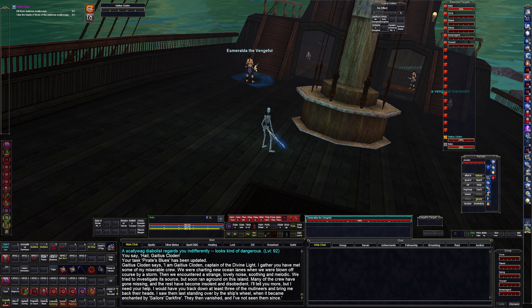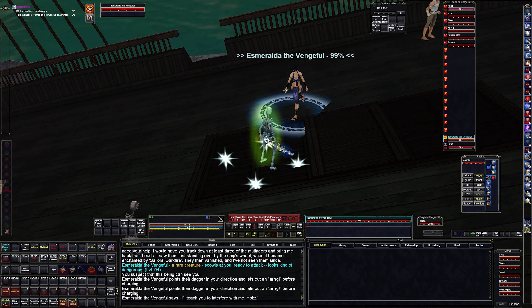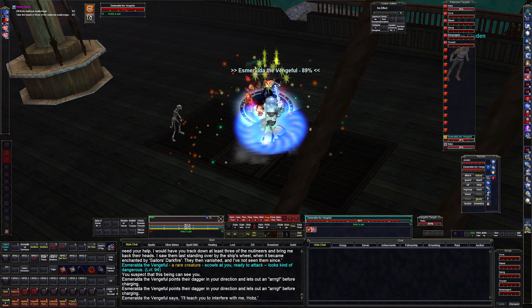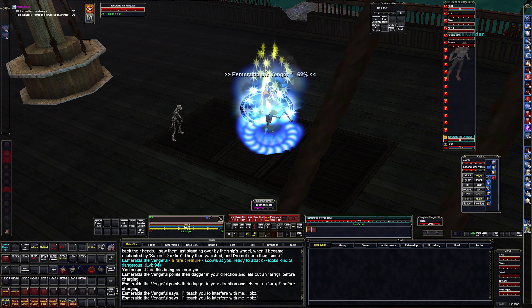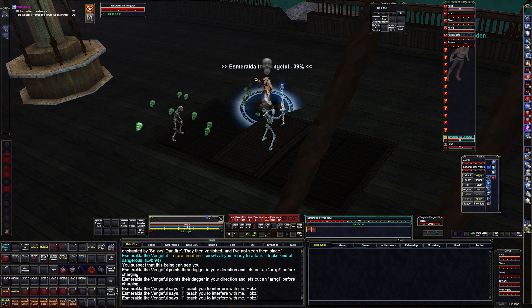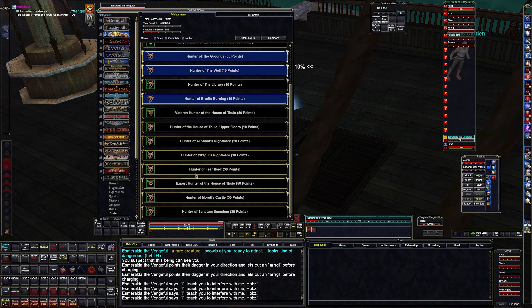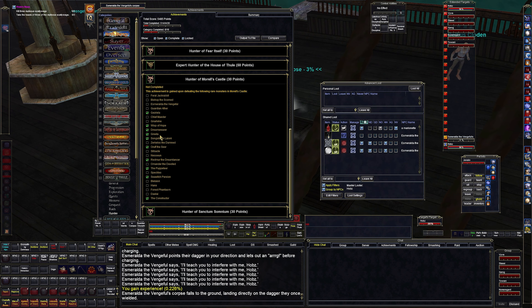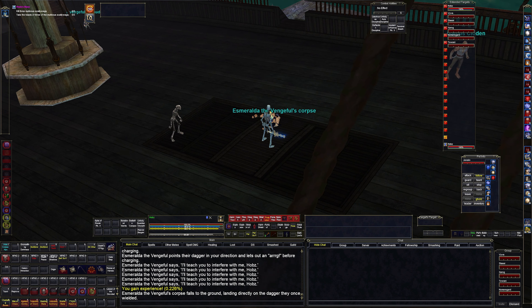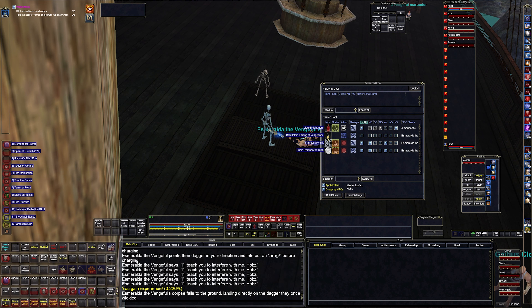Oh, I got a named! I don't know — I've been having some crazy good luck lately getting named mobs constantly. I was playing this warrior I'm making and I'm getting double loot drops. There's no bonus event going on right now either. I've been getting lots of rare mobs — it's been crazy. Let me take a look at the achievement for this zone — Hunter for Morel's Castle. I'm getting there without even trying. Let's see what she dropped: a Gold Inlaid Earring of Vengeance — a caster earring, nice and clicky. Let that roll.